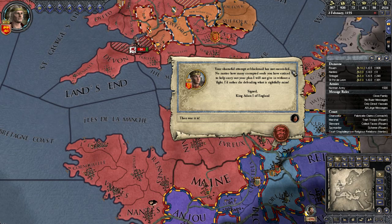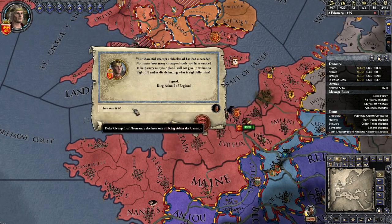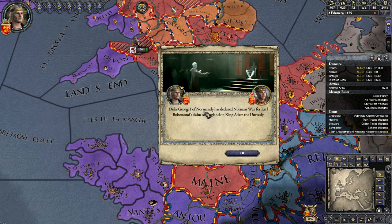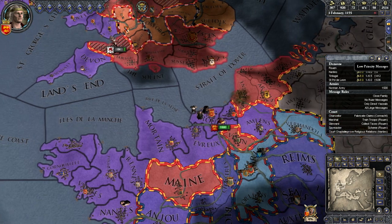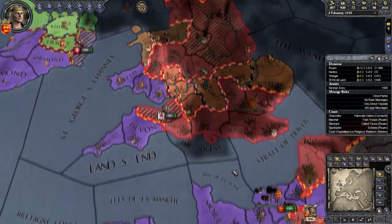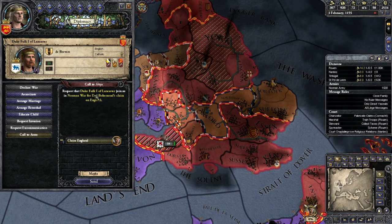Your shameful attempt at blackmail has not succeeded. No matter how many corrupted souls you have enticed to help carry out your plan, I will not give in without a fight. I would expect no less from a king - war it is. And off we go - the Normandy war to press Bohemond onto England's throne begins. Before we commence any further, we need a strategy. We can call in the vassals of our former liege to see if they will assist us, though they are already tied up with their own wars.